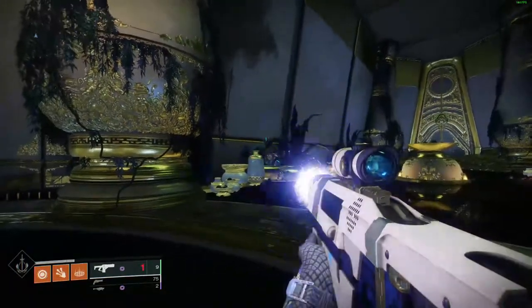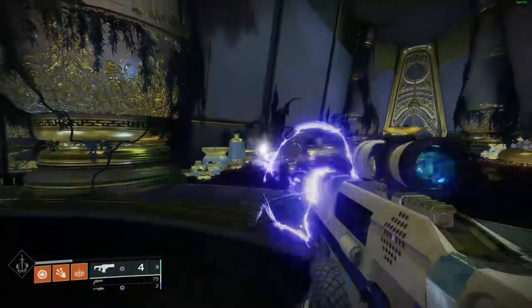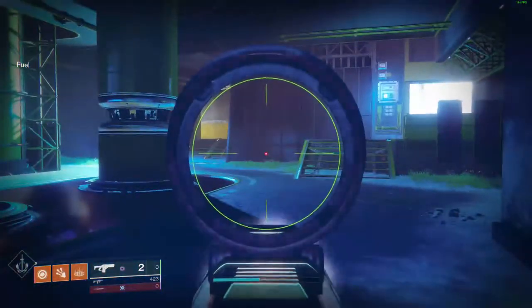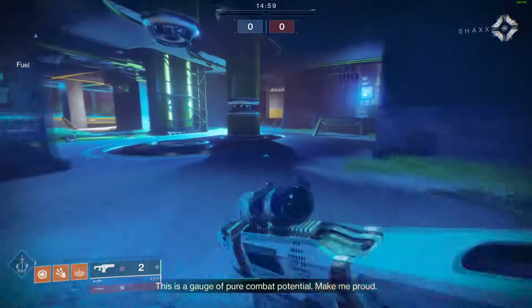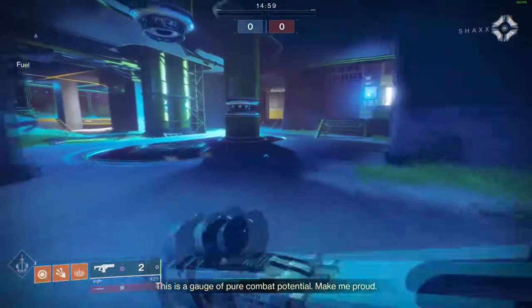Now take a look at when that sound effect and visual effect happens when you spawn in Crucible with only two shots. As you'll notice, that sound effect and visual effect happens when there is only one shot left after you spawn in with two shots.